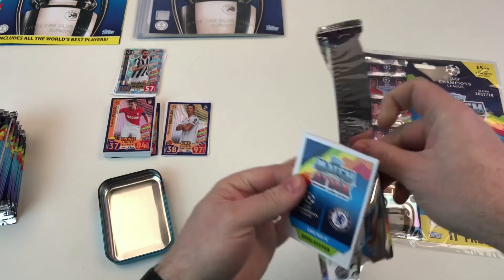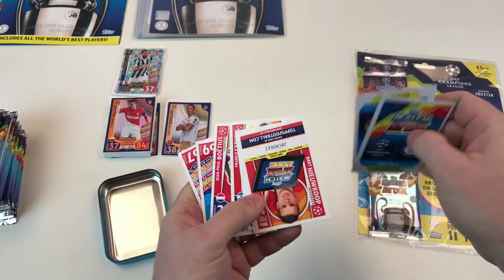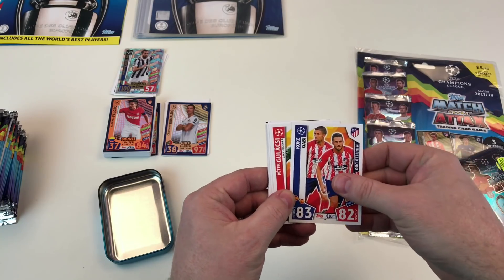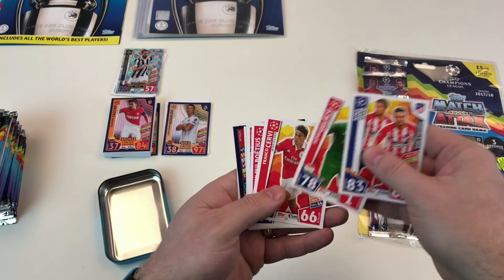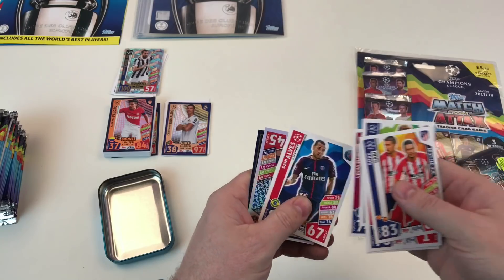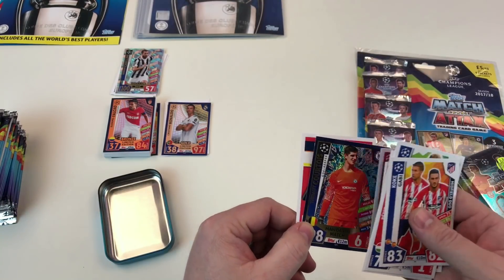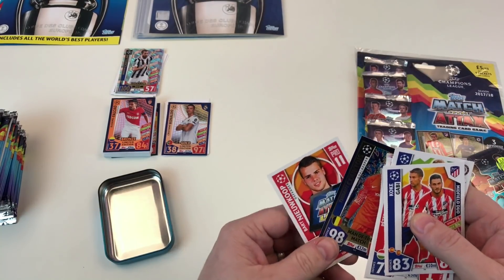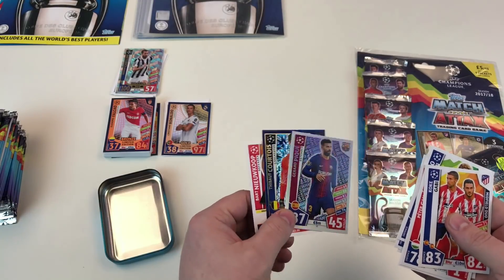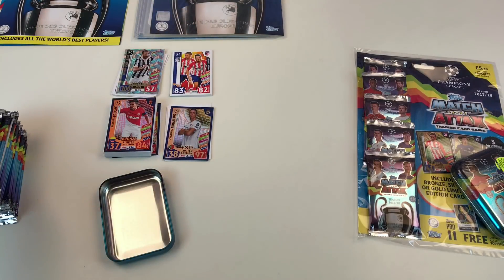Second packet: a couple of cards back to front again. We've got Koke and Gabi as a midfield duo, Peter Gulácsi, Franco Cervi, Jean-Paul Boëtius, Marcos Alonso, Lucas Digne, Dani Alves, a Gerard Piqué Defensive Dynamo, a Thibaut Courtois Man of the Match, and a Bart Nkufo Pro 11 card. So we've pulled a Man of the Match and a Defensive Dynamo — very good, though the shiny cards are starting to look similar.